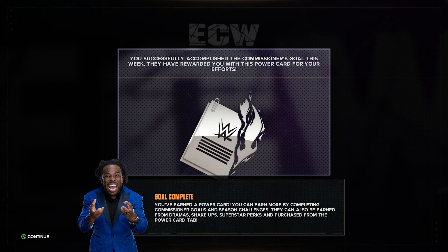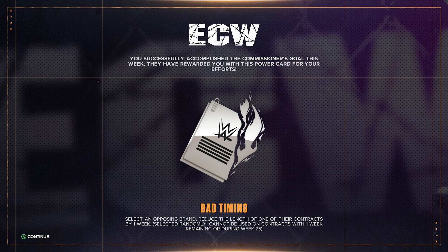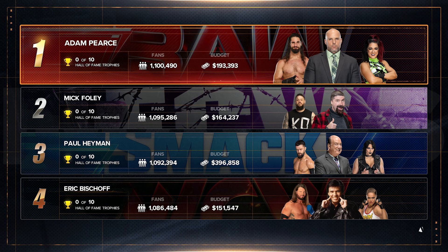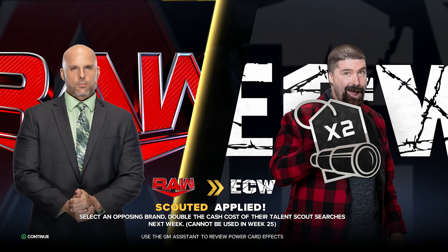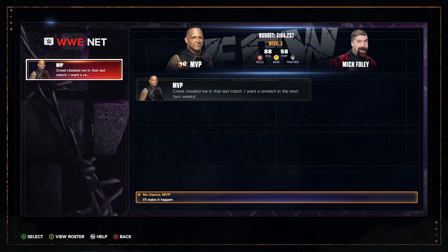We complete the commissioner objective and earn the Bad Timing card — holders earn more from dramas and season challenges. However, we've fallen to number two in standings; Adam Pearce has jumped ahead by 5,000 fans. Heading into week three, we've also been scouted by Adam Pearce and Raw, which doubles the cash cost of talent scout searches next week.